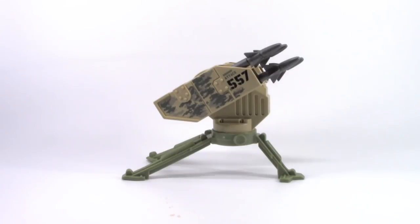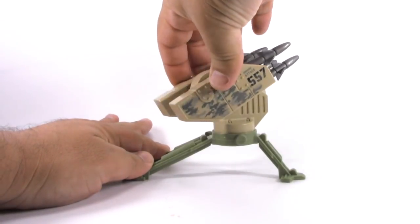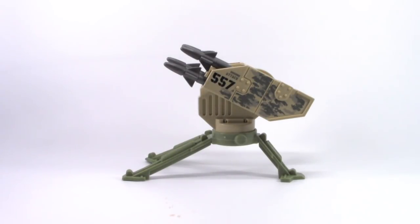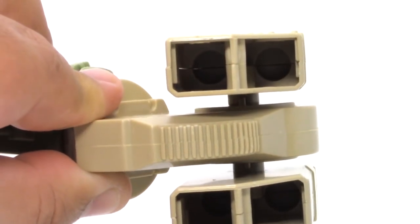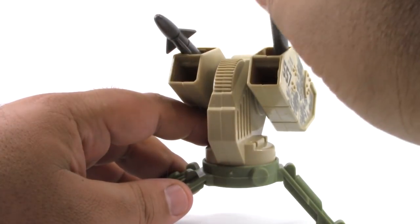Now we'll look at the ground attack missile launcher. Something that's kind of weird about Lenard toys is that the other side is usually not painted, but that's not the case with this missile launcher — we actually get paint apps on both sides. The missile launcher is numbered 557 and it comes with four missiles. Inside the missile boxes there are holes to hold the missiles in place, but they aren't very deep, so when we add the missiles they actually feel pretty loose.